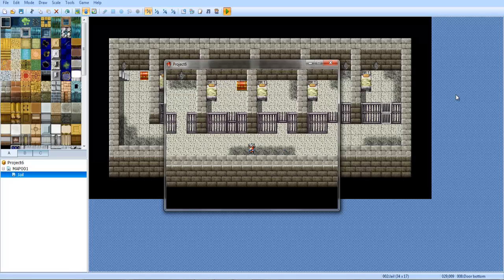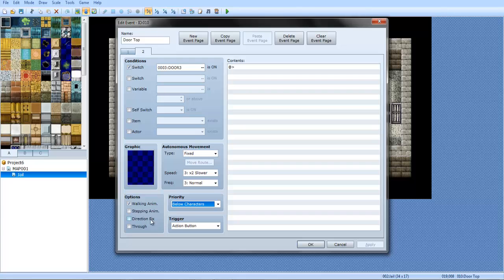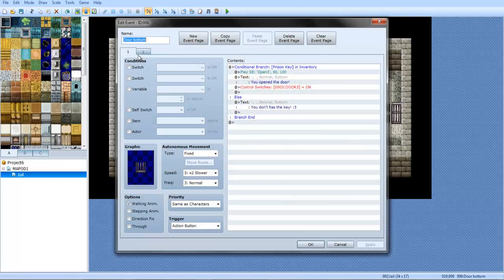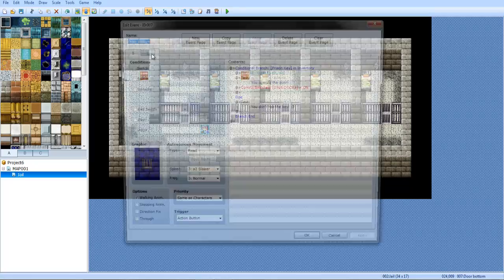I forgot to set those. For some reason we can't walk through. Put it set to below. Make sure it says below. Gotta set this to door three as well — I forgot to do the bottom rows. Shows how smart I am.